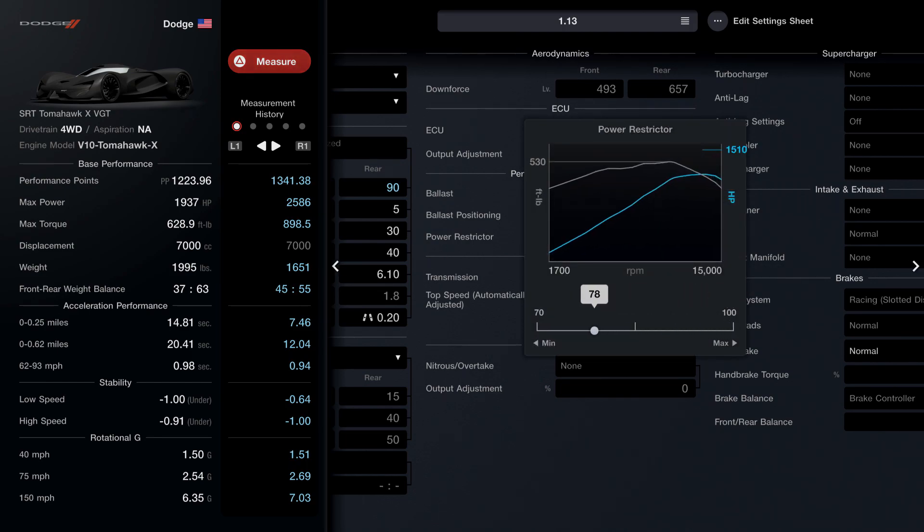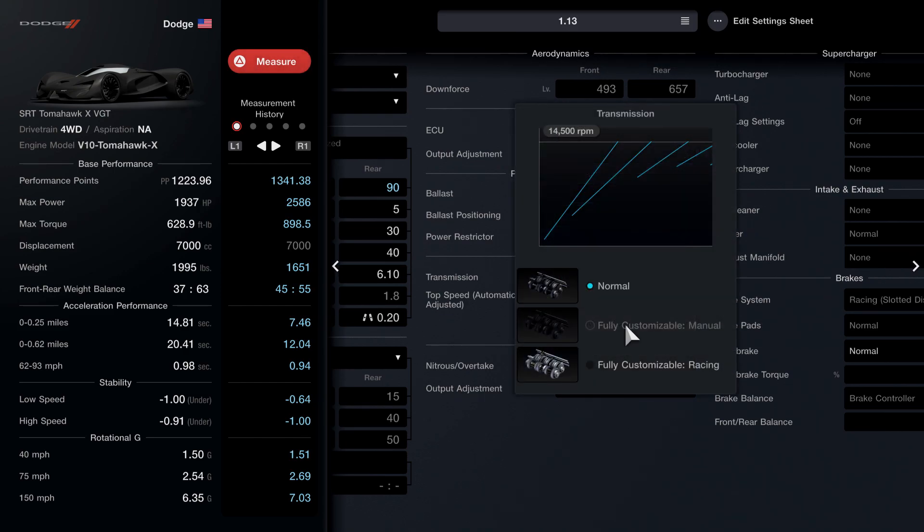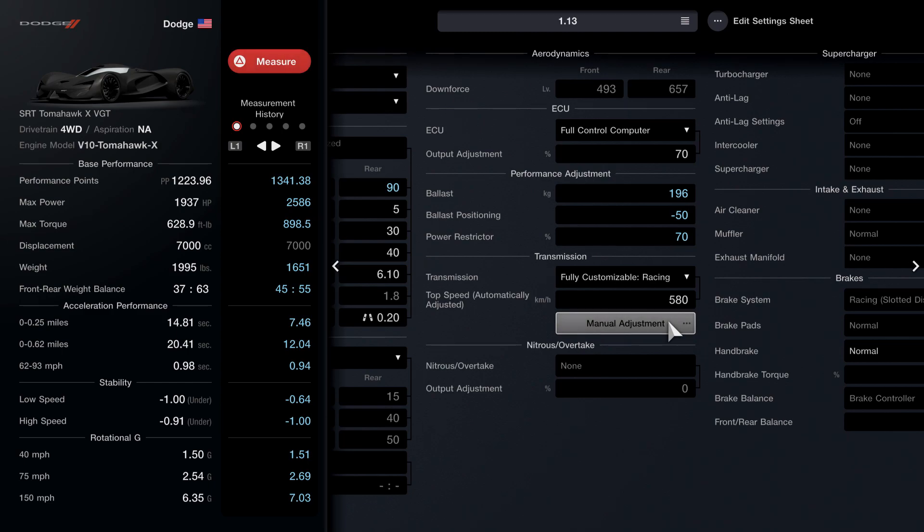Once you guys change that to 196, change the ballast positioning to negative 50. Once you guys change that to negative 50, go ahead and change the power restrictor down to 70. Now we are going to start with the hardest part. You guys really need to make sure you're paying attention. We're gonna change the transmission to the fully customizable racing transmission and come here to the manual adjustment.